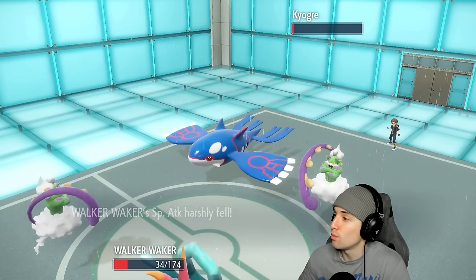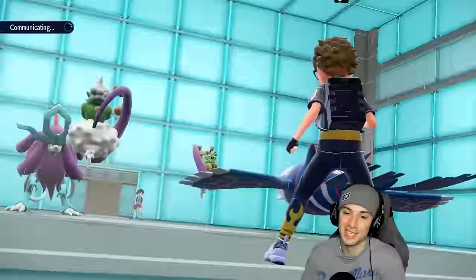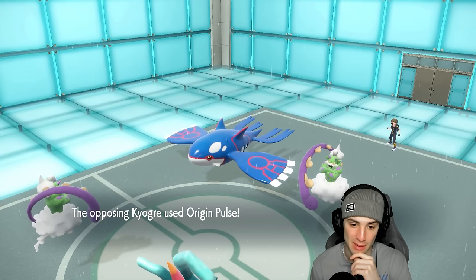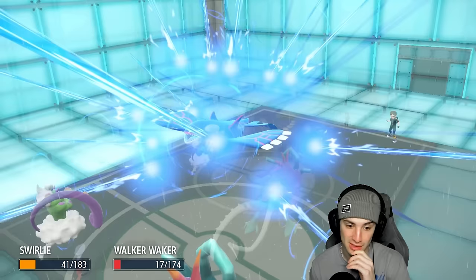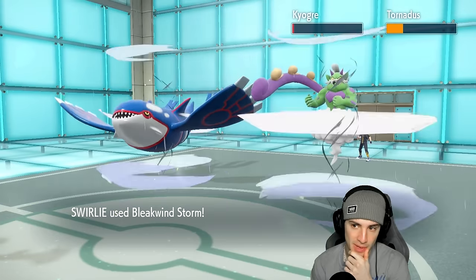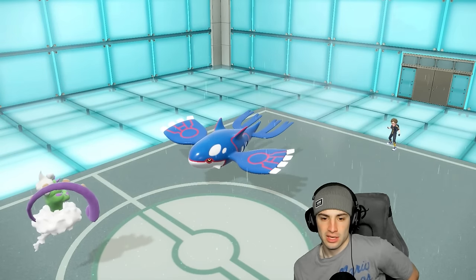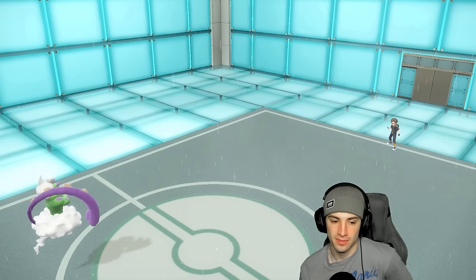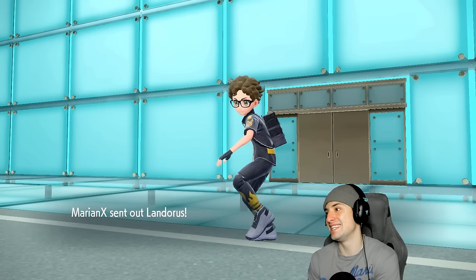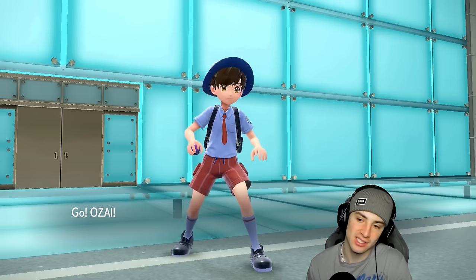We go Bleakwind Storm and Dragon Pulse but this match feels washed after that Taunt — it basically won the weather war. Origin Pulse misses somebody though — we're not getting swept. We might actually pick up a double KO here. We have a shot at this! They still have Arch-Ludon though. I can't set sun — that Taunt is doing me dirty. But I have Ho-Oh and I need sun badly. We might have to just Tera Grass here; Arch-Ludon is a problem.